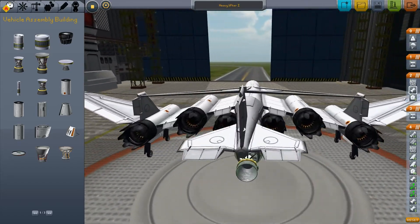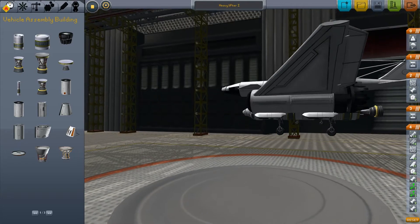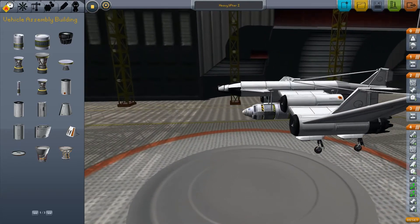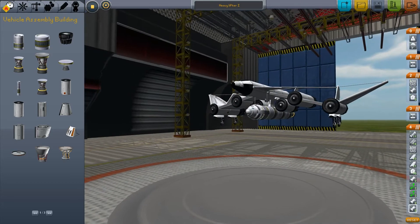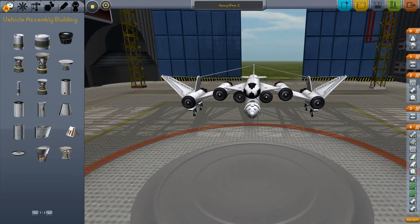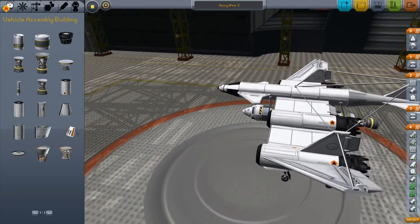We have six air-breathing engines and landing gear. At 15 kilometers I will detach this rocket and try to make my way up into orbit. Let's see if it works.